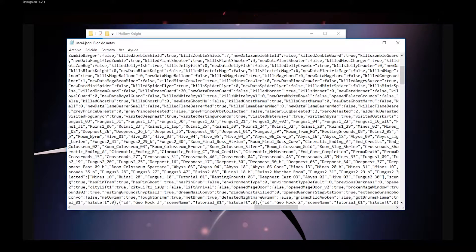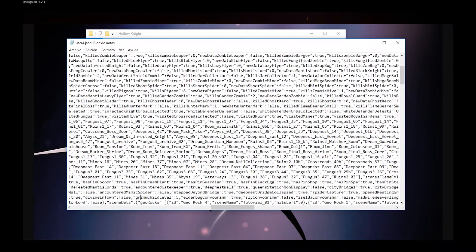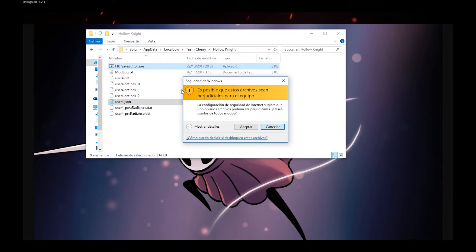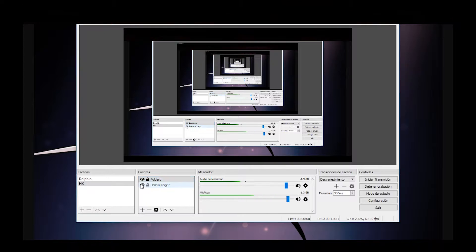Okay, Got Grim: true. I think this is it — just check these values. Divining Town: true too. And Grim Child Level: 3 again. So let's save, drag it, and go back to Hollow Knight.